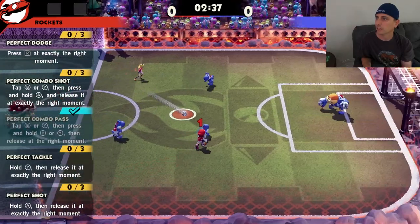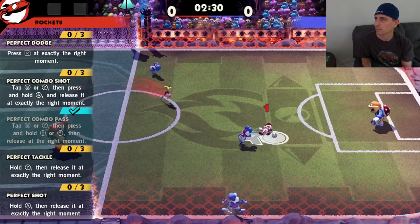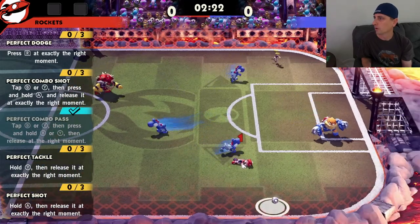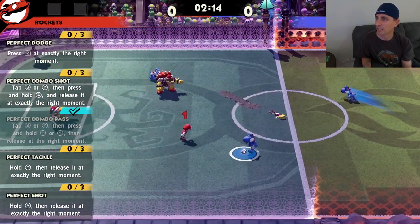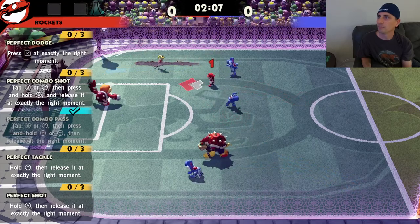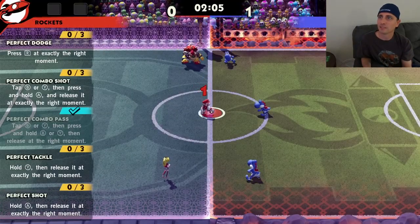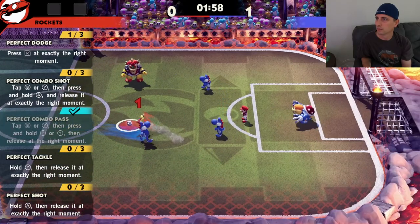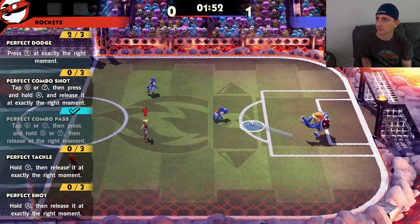We got that one out of the way — combo shot. He got me right when I was about to shoot. I still need a perfect shot. I feel like the perfect tackle — I just want to tackle him and get the ball. I don't know that I need to do it perfectly other than in training. I still need the perfect dodge, so let's work on that. That's one — one, two. I tried to get a perfect shot in there too. I still need the perfect tackle — there's one, two.